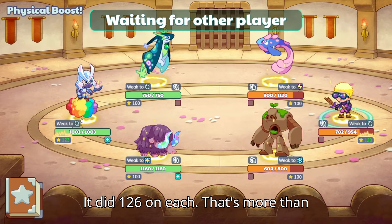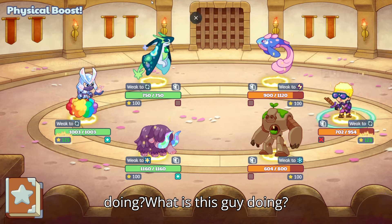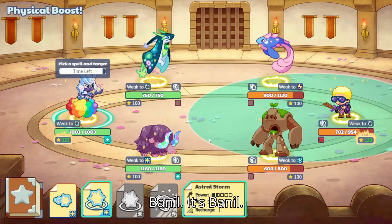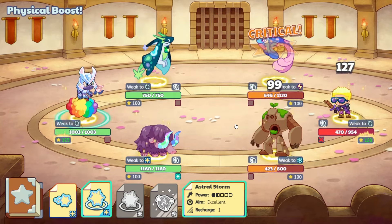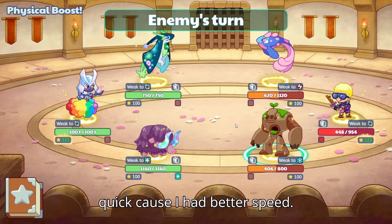It did 126 on each — that's more than usual. Oh my god, what is this guy doing? Baneel! Kill that Baneel. Oh, I got a crit — I got a crit because I had better speed.